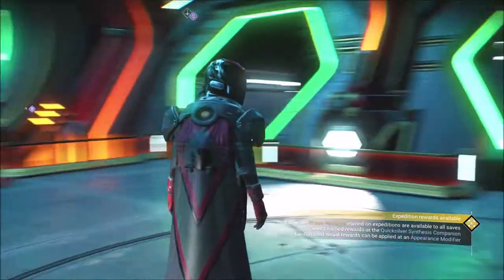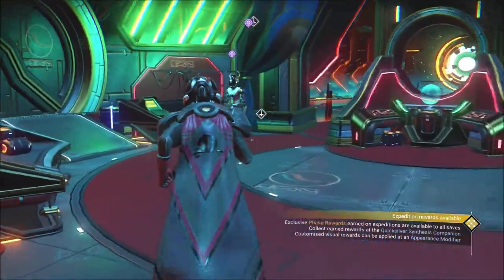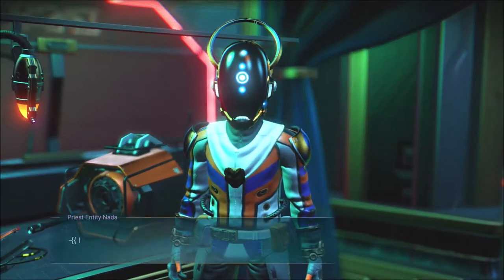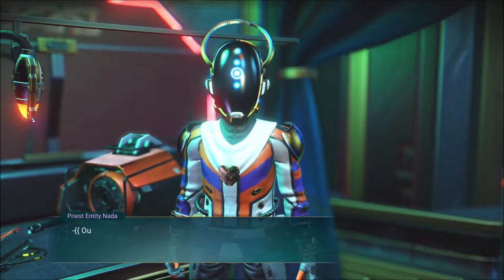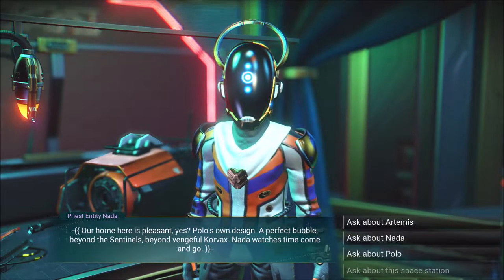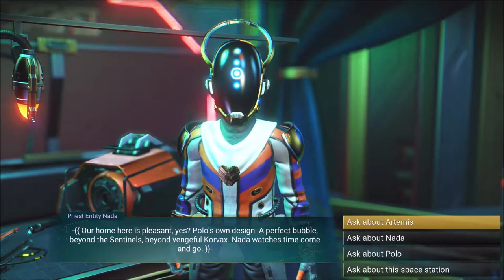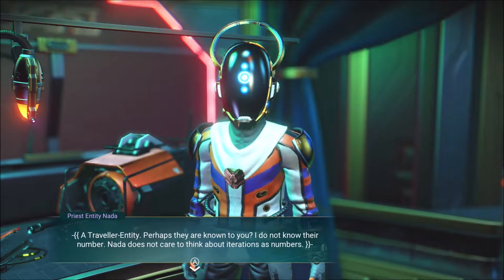That area is upgrade heaven and we'll get to that in a sec. Let's see what old Polo has to say and where they're going to send us off to next. Nada says: 'I am Priest Entity Nada, Divergent Corvacs. Welcome to our Anomaly. Our home here is pleasant — Polo's own design, a perfect bubble beyond the Sentinels, beyond vengeful Corvacs. Nada watches till time comes.'